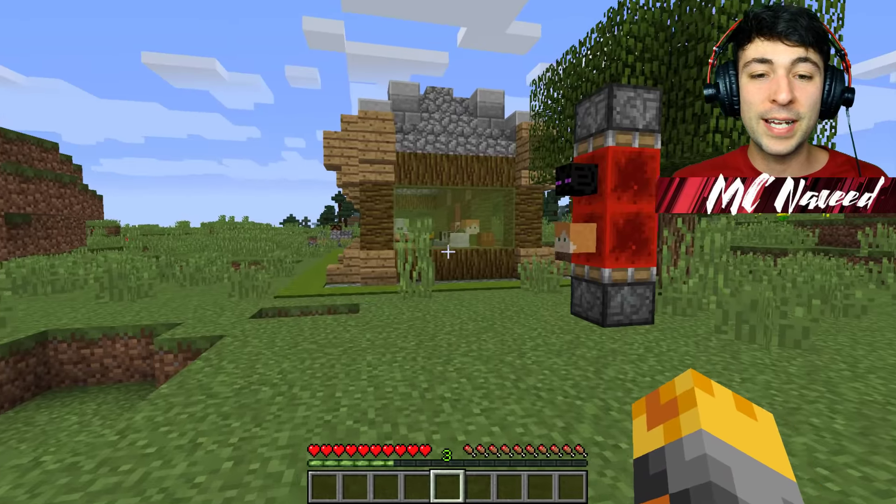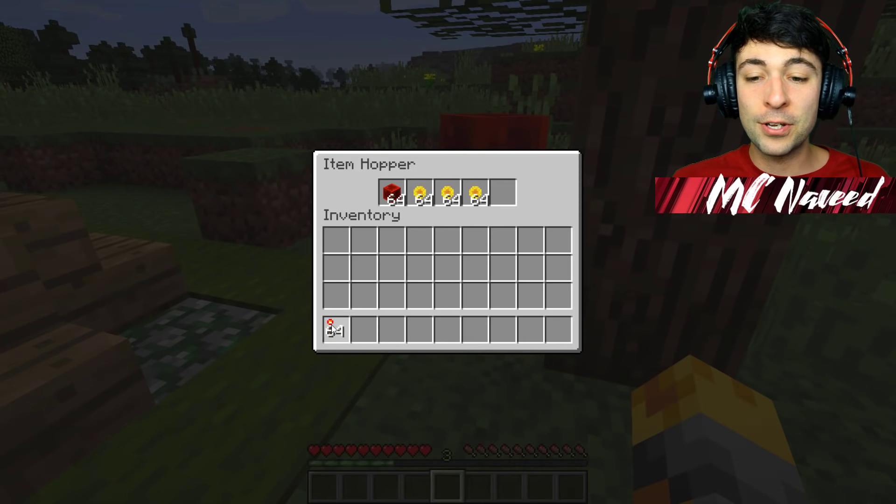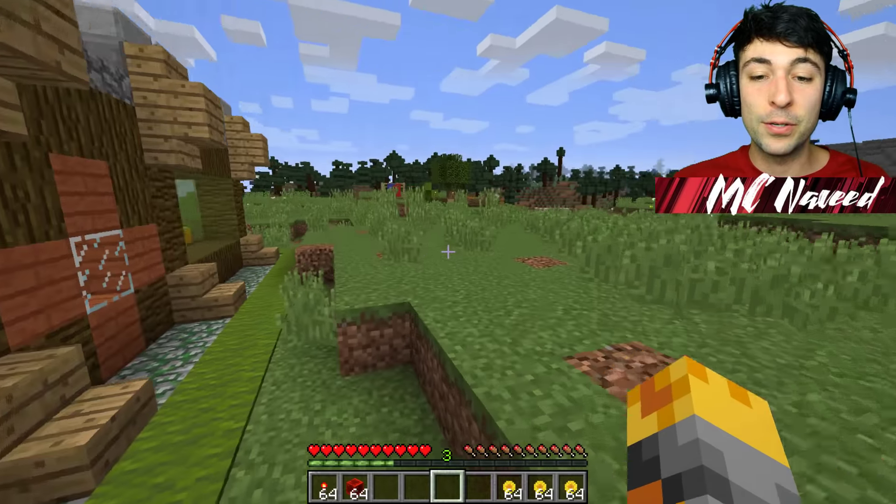For that, we do have a very special item. Right inside our chest over here, we should have a redstone torch, loads of game tokens, and also a vault key, which I think is going to be awesome.